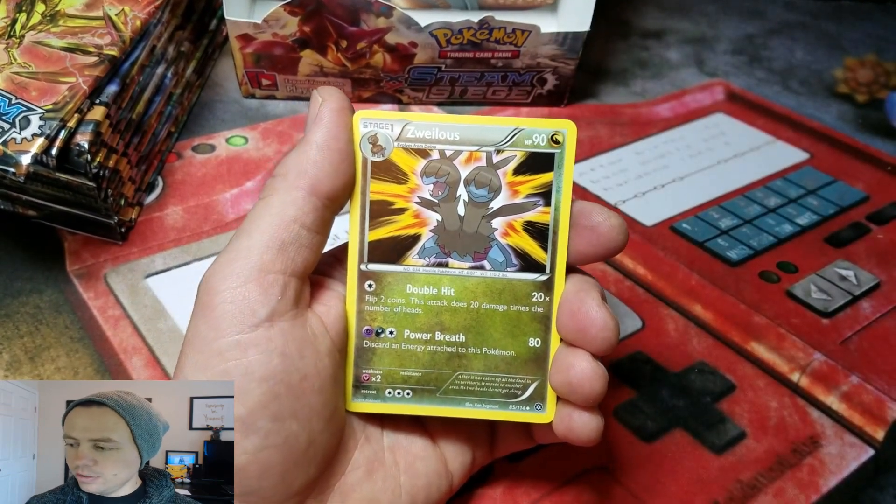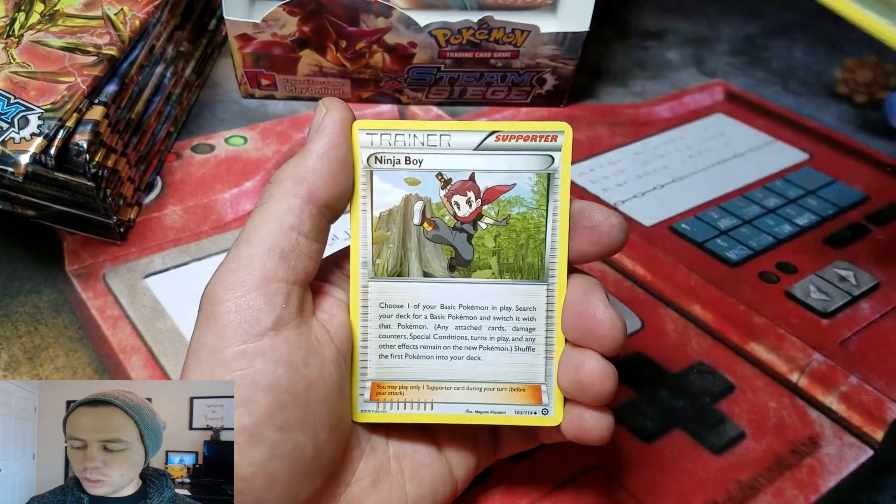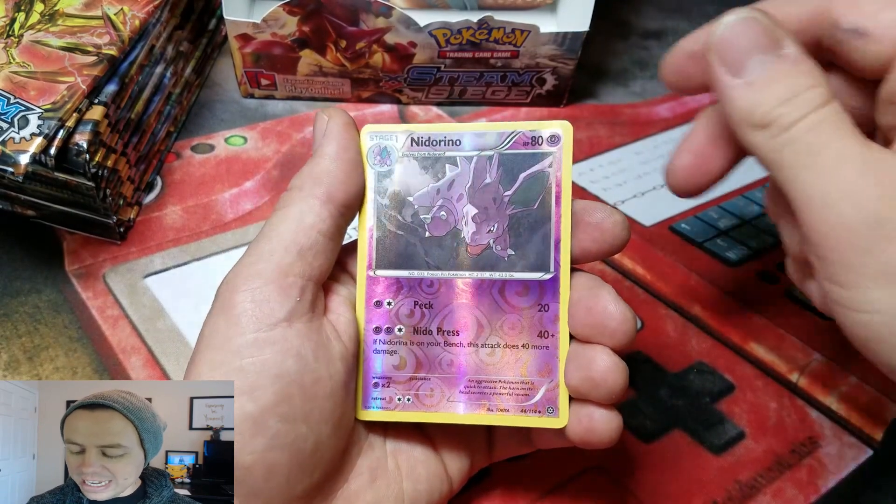First pack: Greedy Dice, followed by a Zwellus, Ninja Boy, Nidorino Reverse, and a Yanmega Rare.